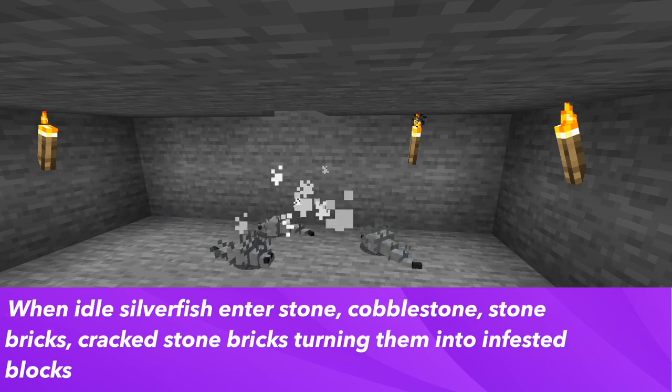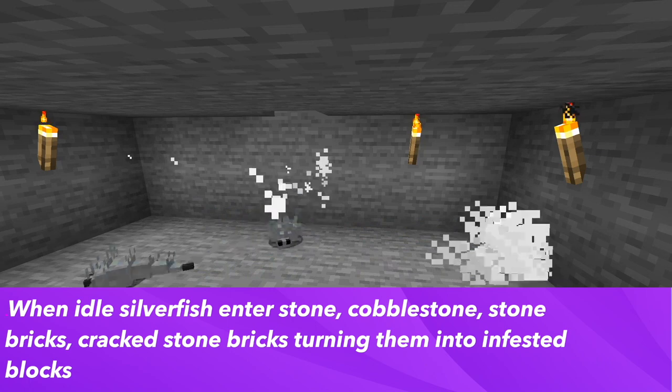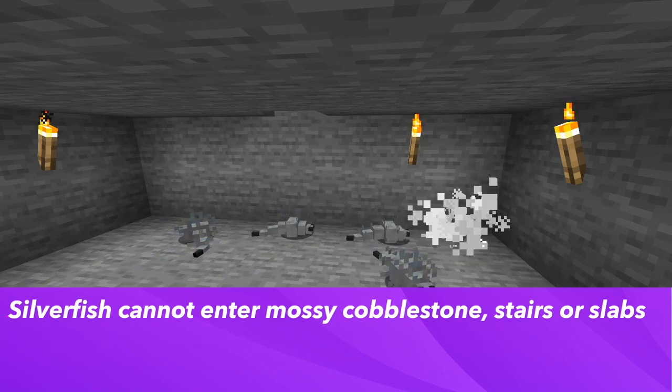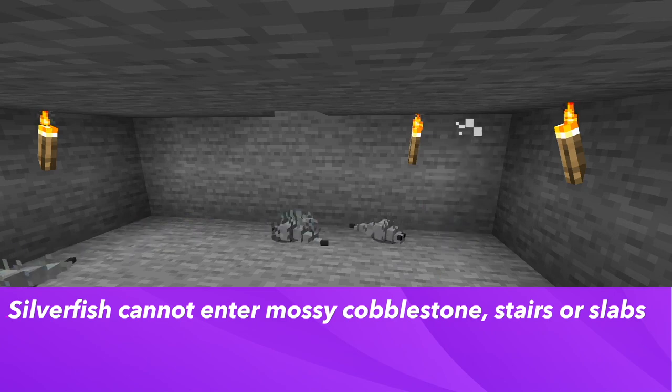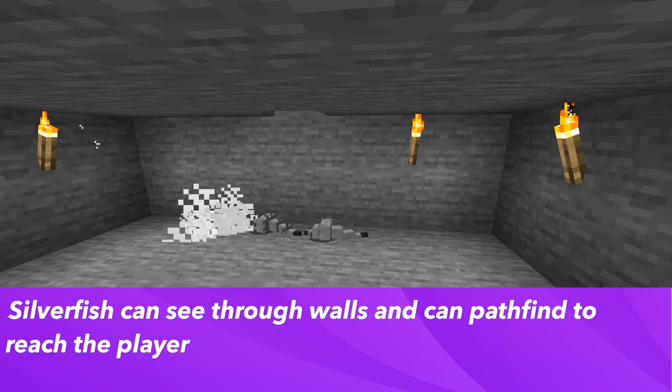When idle, silverfish enter stone, cobblestone, or stone bricks, changing them into infested blocks. Silverfish cannot enter mossy cobblestone, slabs, or stairs, and silverfish can see through walls and pathfind until reaching the player.